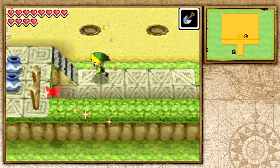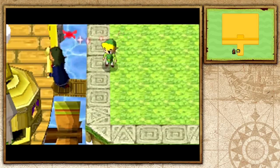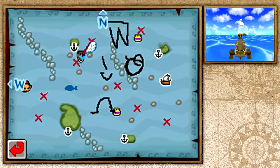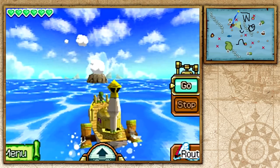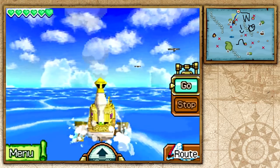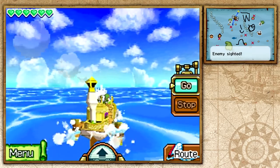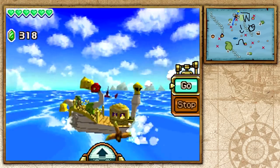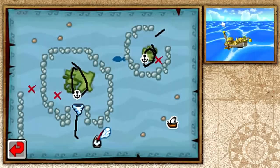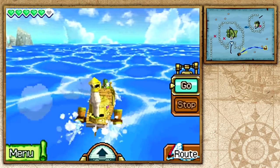It was a bad idea pushing my luck — I shouldn't have overstayed here because I have fewer rupees than I started with. But 300 rupees will be enough for what I plan on doing in this episode. Now that we're heading to the northeastern part of the great sea, we'll be taking on a new minigame. It's a pretty long one and I'm kind of nervous, but I did really well on the previous Temple of the Ocean King run when I said the same thing, so I guess it's not really as difficult as I remember.